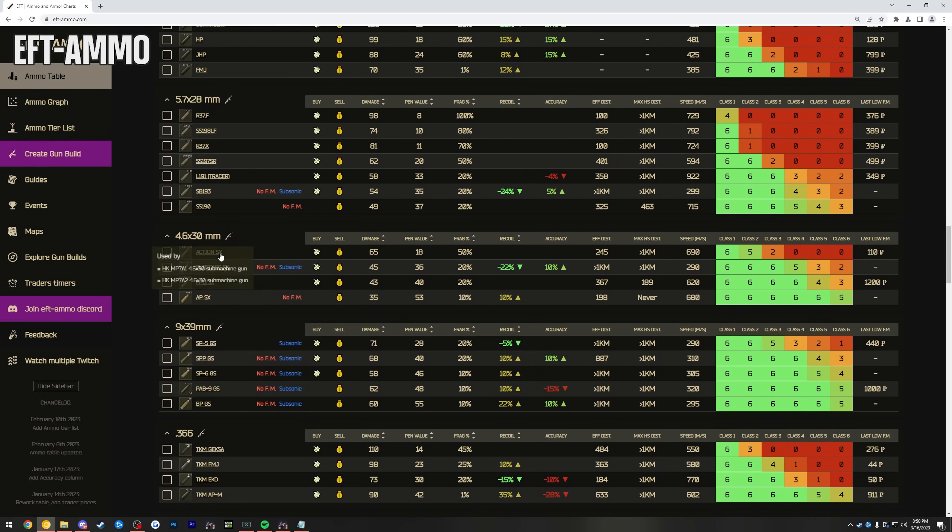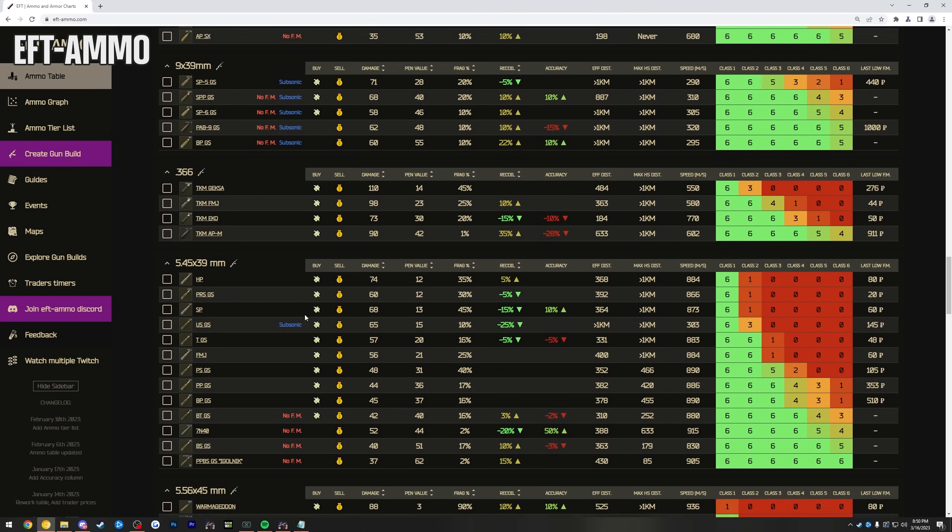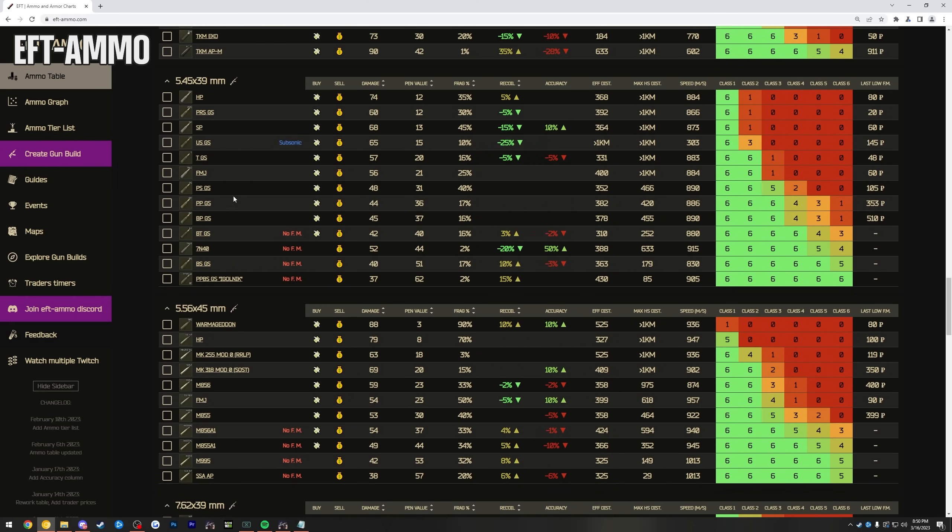This game is all about ammo and knowledge. Yes, better aim helps, but if you know which ammo to use — which you can find out on EFT Ammo — you'll have a lot more successful raids. Go through the ammo tier list for the weapon you're using and you'll find yourself winning a lot more fights.